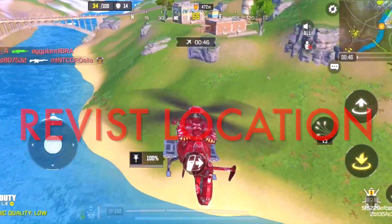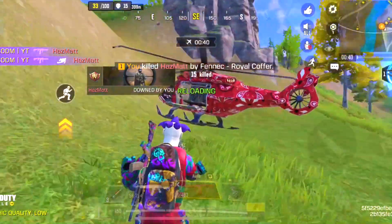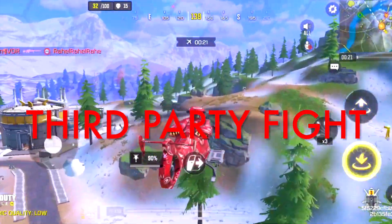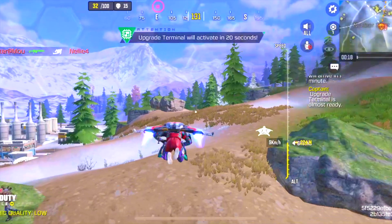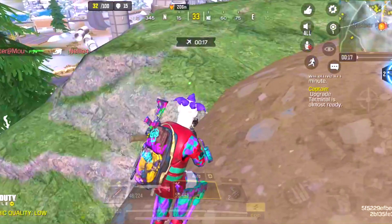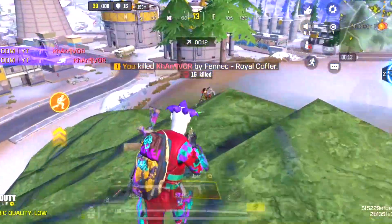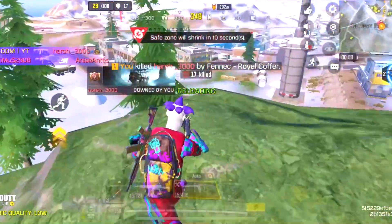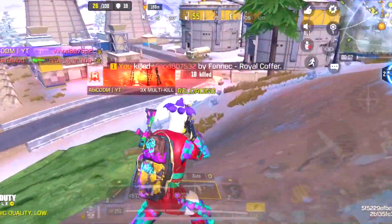Revisit areas where you killed enemies — there's a possibility you can kill the same enemies again, helping you gain more kills. Another good strategy is third-partying: when a squad is busy fighting another squad, they'll be distracted and maybe lower on HP. Keep flying in the area and figure out the best position to land. I heard this squad was using a sniper, so it's easy for me to jump in directly with my Fennec. Always keep your close-range weapon handy — it helps in these situations.